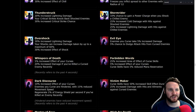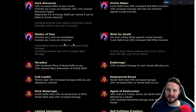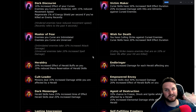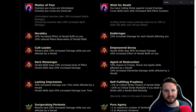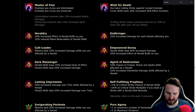Master of Fear: enemies you curse are intimidated and unnerved, taking 10% increased attack and spell damage — very strong for party play if you've got a curse bot, or even for yourself doing a curse-focused build like Bane. Endbringer: 25% increased damage for each herald affecting you — great for Elementalist since they can run three heralds easily, so that's 75% increased global damage. Self-Fulfilling Prophecy: plus one to critical strike chance of herald skills — you could chain this as an Assassin with increased critical strike and get crit-capped heralds.